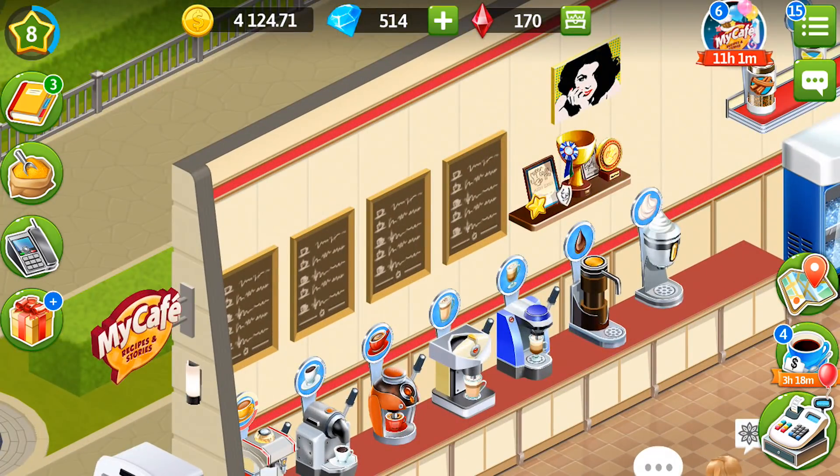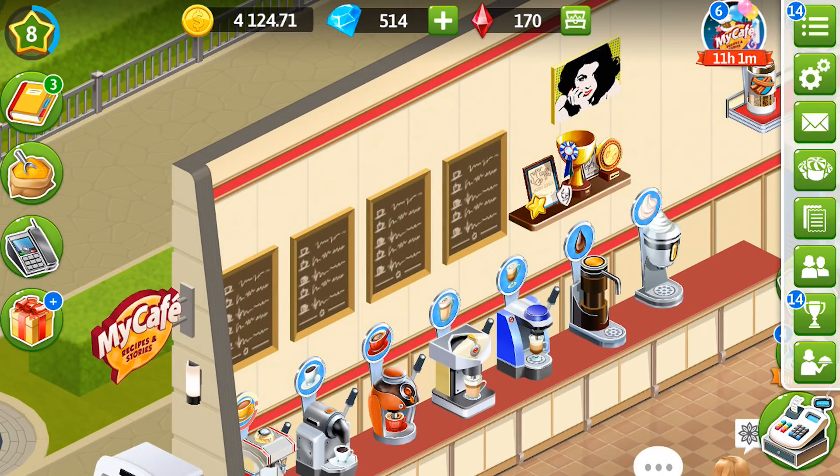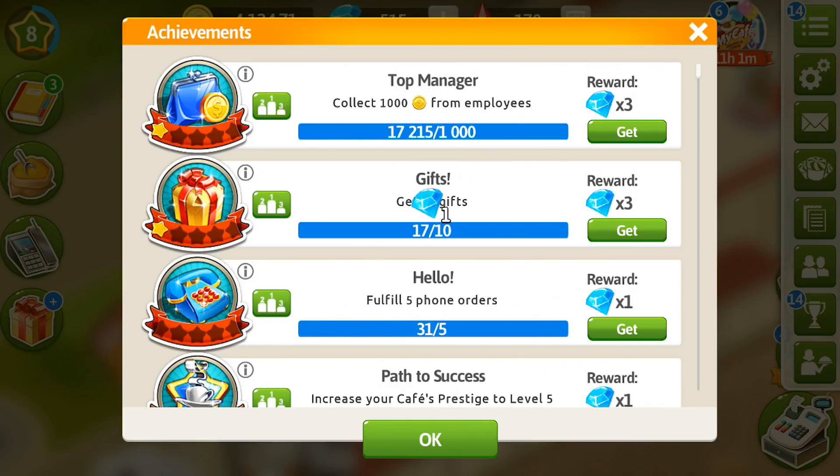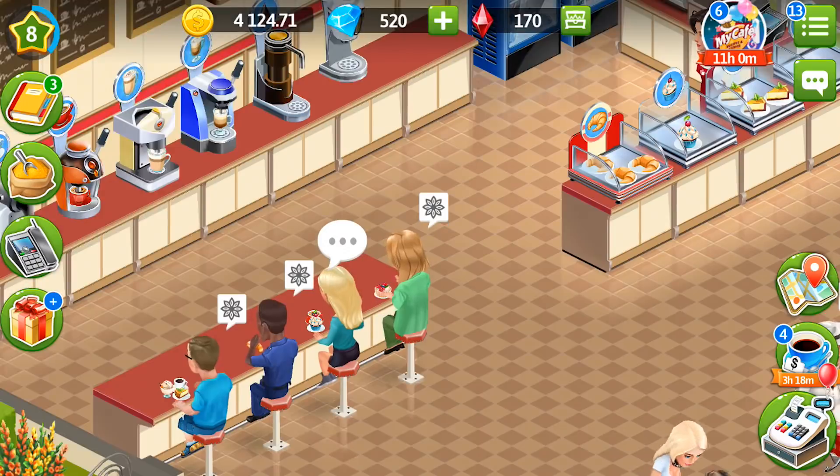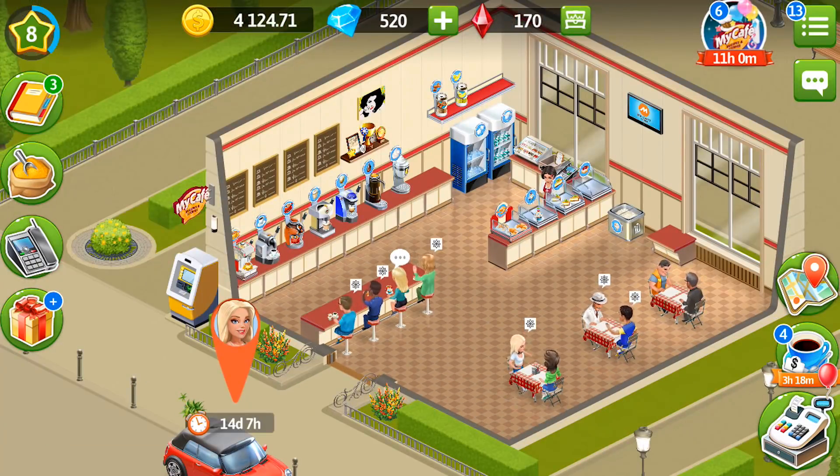You will also need Achievement Shells — I have just installed it and it's a good source of diamonds. For example, you can get gifts, fulfill phone orders, play dice with Margaret, play quiz with Bill, sell furniture to Margaret, watch ads, serve dishes yourself, and more. So those are all the rules for newbies, kindly presented by Cherry Blossom, our YouTube moderator.